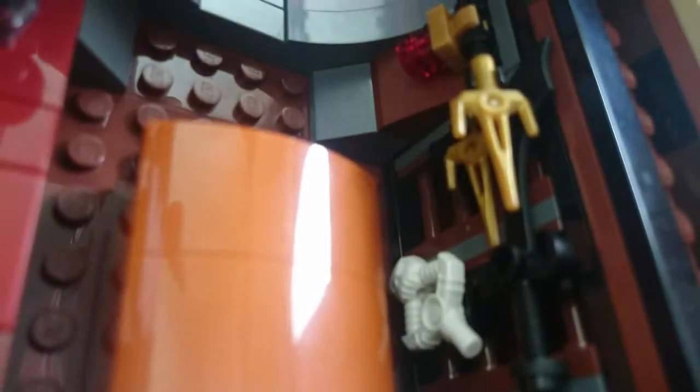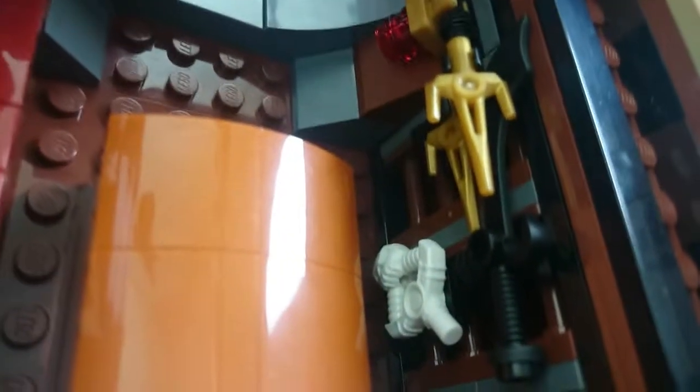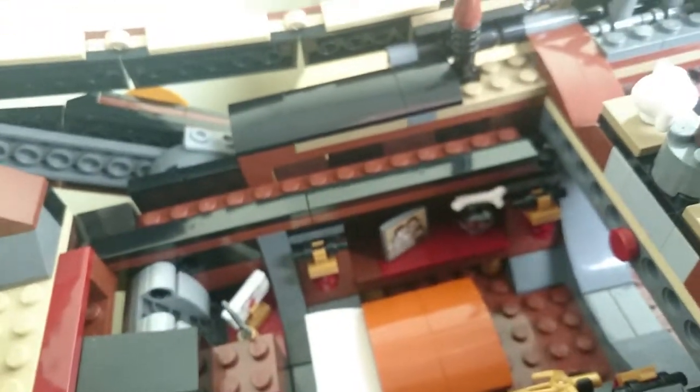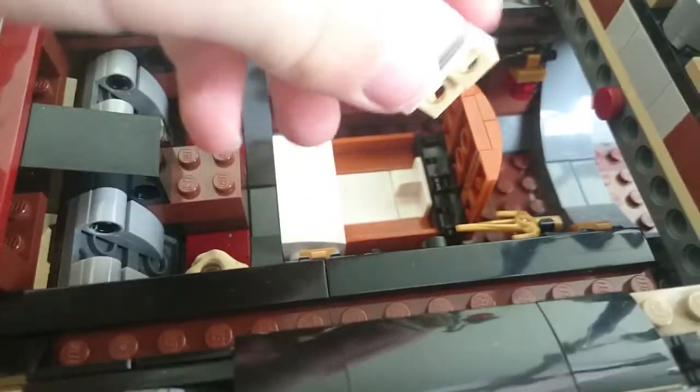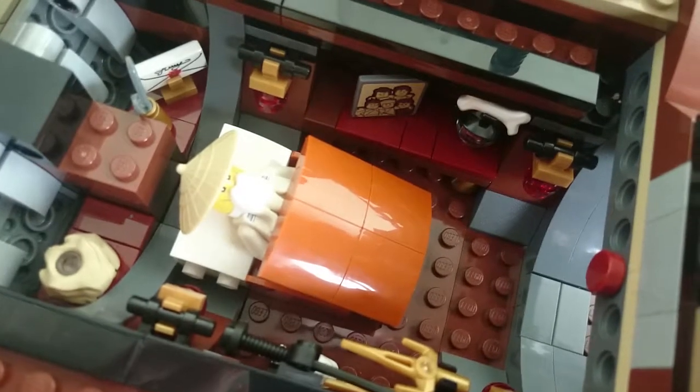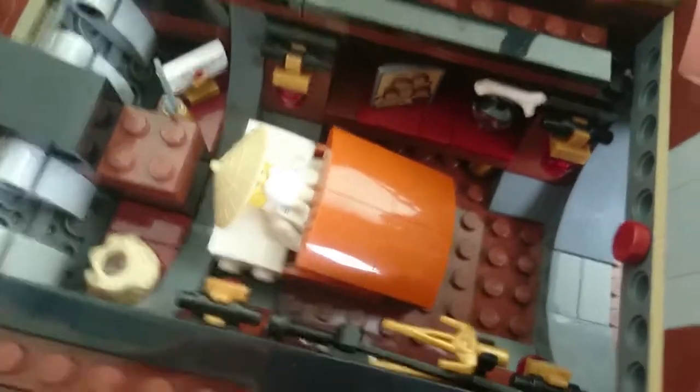There's Master Wu's bed — you can actually fit him in the bed. There are more scythes on this side, a hilt of some sort, and a black sword up there. Let's put Master Wu in his bed. You have to take his staff off. This is the first time I think you'll actually get a minifigure in the bed. Slip Master Wu in, close it up, and it looks like he's actually in the bed with his duvet on. That's pretty cool.